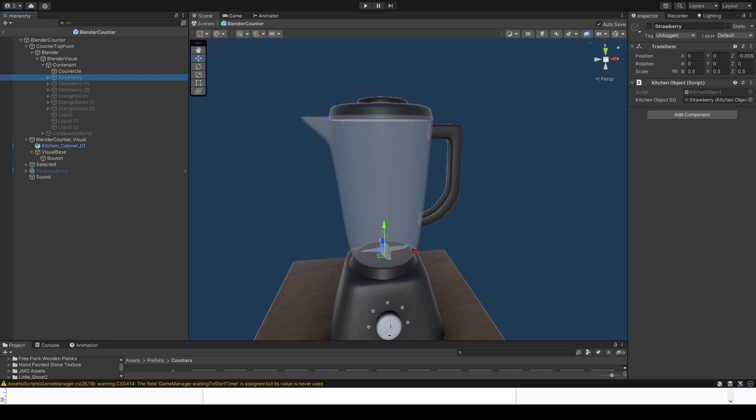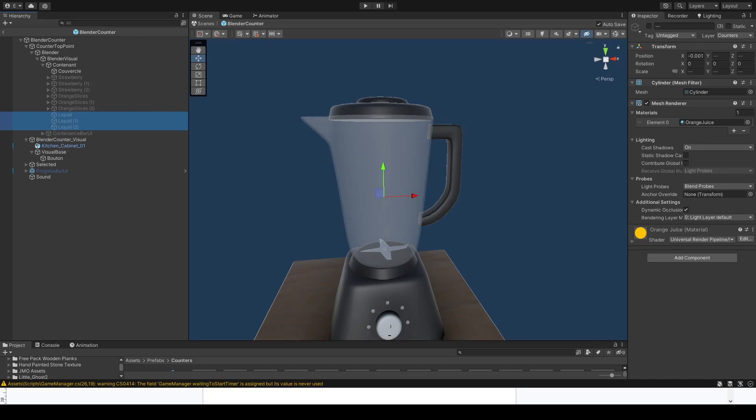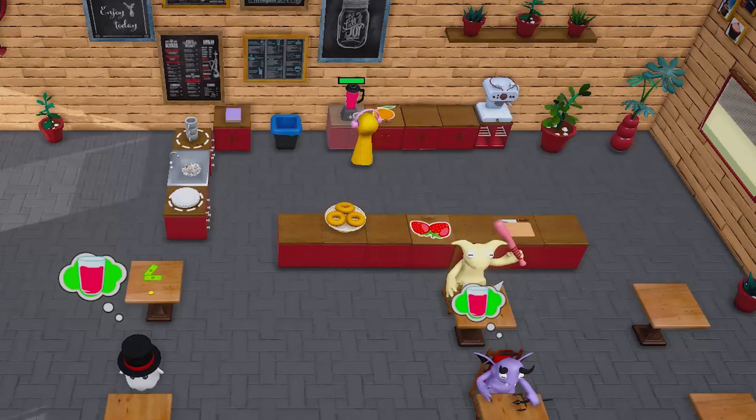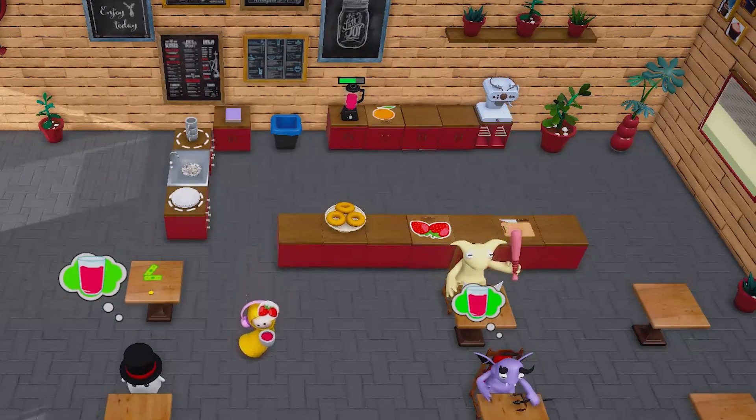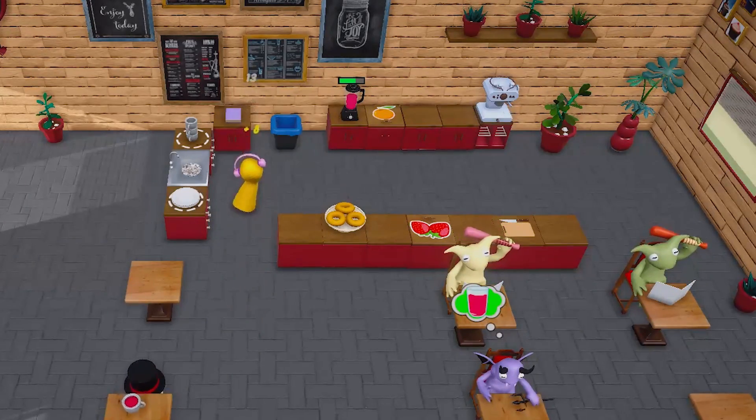For example, I decided to add a blender that can mix fruits to make fresh juices. So now we also have orange juice, strawberry juice, orange and strawberry juice, and basically everything you want. I may even consider adding some soups later, because why not?